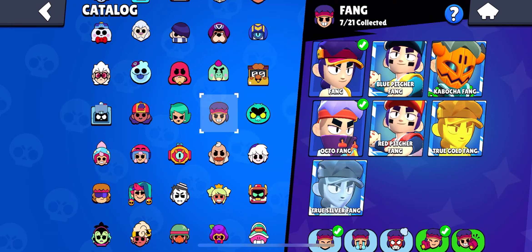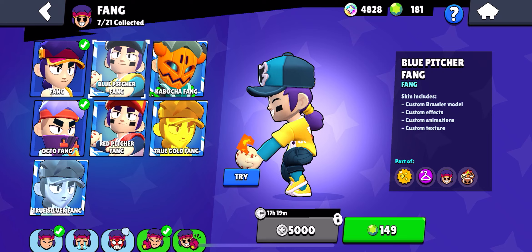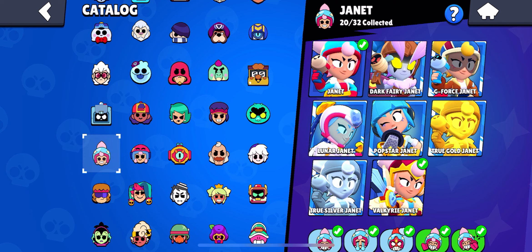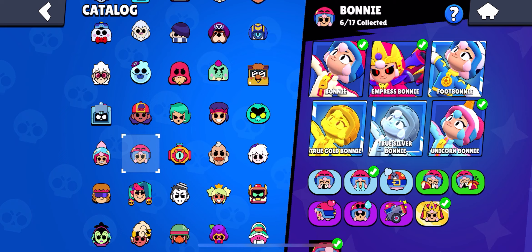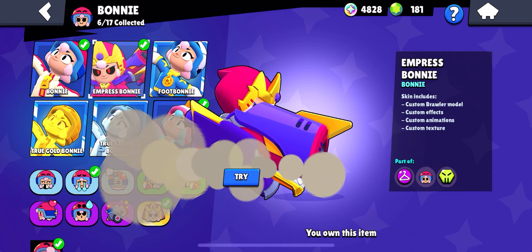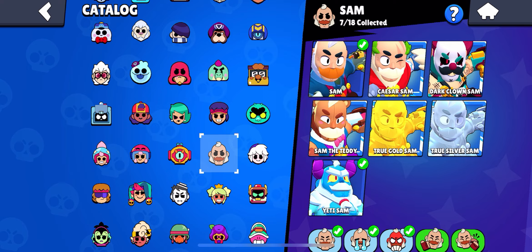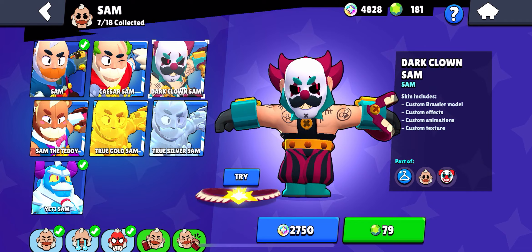Next we have Fang — I'm a baseball player so I have to go with Pitcher Fang, though honestly they're both about the same. Next we have Eve — True Gold Eve is probably the best Eve skin. Next up is Janet — Pop Star Janet is underrated but Dark Fairy Janet is the best one. Next we have Bonnie — I genuinely think Unicorn Bonnie is the best; Empress Bonnie feels overused. Next we have Otis — Honey Otis is obviously the best. Next we have Sam — Dark Clown Sam is probably the best for the price, but Yeti Sam is also really good.